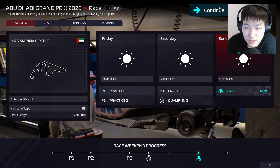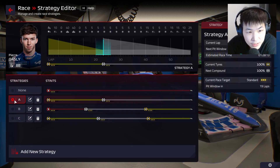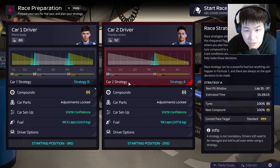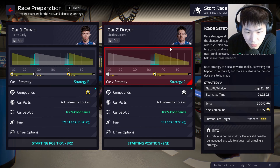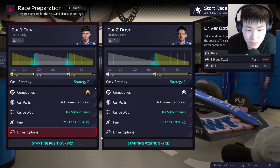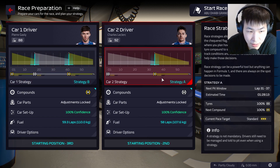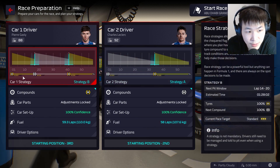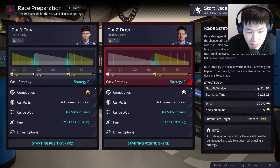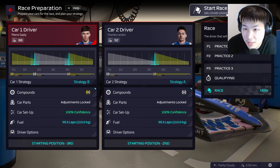Here we go — Abu Dhabi Grand Prix. No rain expected, obviously it's in the Middle East, so we should be expecting a nice quiet race. I'm going to go for a little unorthodox strategy here. For Gasly, I'm going to start on the mediums and do a two-stop. With Leclerc, I'm going to try a one-stop to see how this works. We're P2 and P3, so we'll try to get past Norris as soon as we can in the first stages of the Grand Prix. There is high tire deg, so I'm expecting a two-stopper to work.